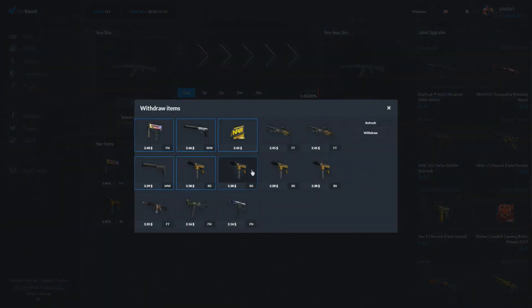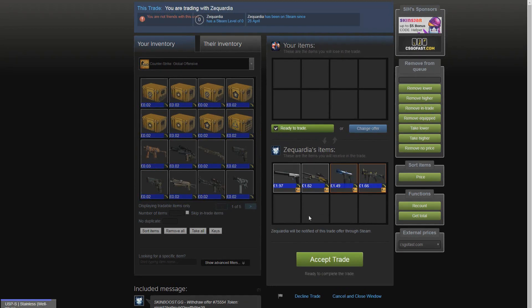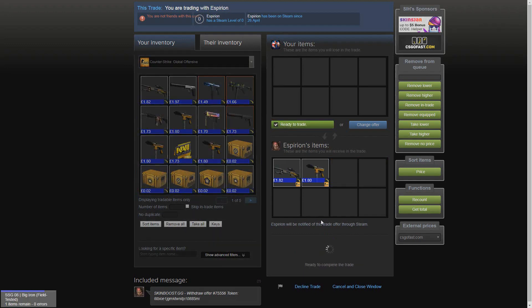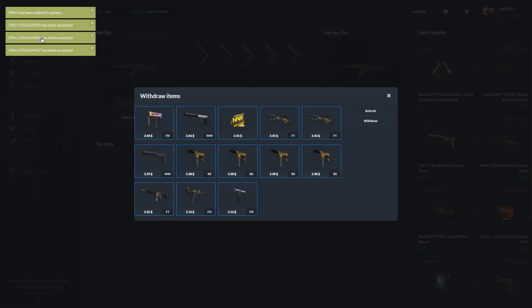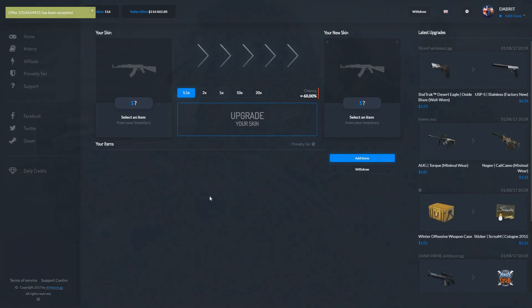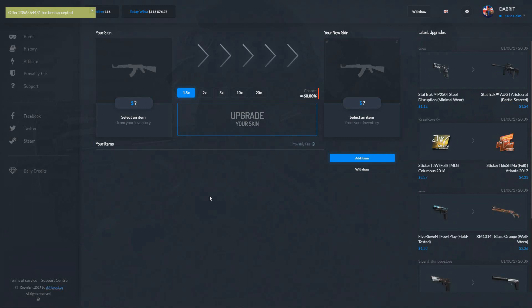So we're going to withdraw just to prove that they do send the skins. Here is one of the trades, here is the second trade and the third trade, and I believe this is the last one. All the offers have been accepted. I know we didn't get much profit, but let us know how you get on if you do use this site. Until next time guys — peace.